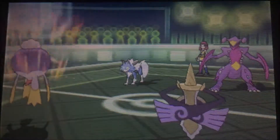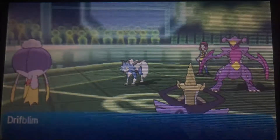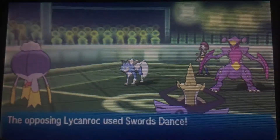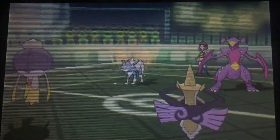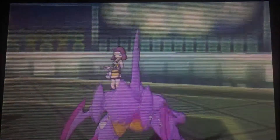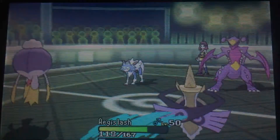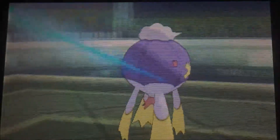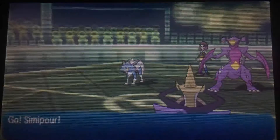Drifblim is now at max evasion and plus four defenses thanks to Stockpile. It's already used up its Citrus Berry. Lycanroc is now at max attack. If it has Keen Eye, now is the time to strike — actually, last turn was probably the time to strike. A plus-two rock-type super effective STAB hit would have been enough to take out the Drifblim. But he apparently doesn't have Keen Eye, and he goes for the Baton Pass.